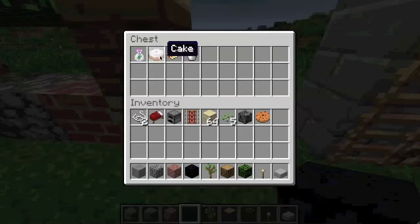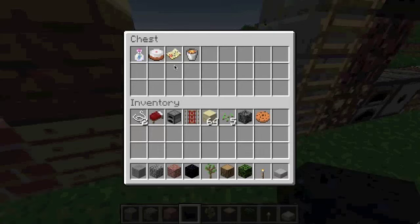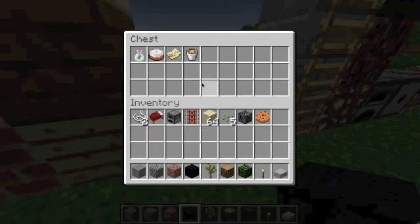Cake item — I basically made it look like the block, except without the extra layer of frosting because that wouldn't look good. Bottle of Enchanting — the outline was yellow and brownish, and I made a glass bottle with the stuff inside. It turned out really well; I didn't like it before.